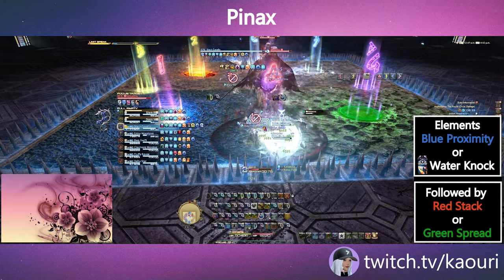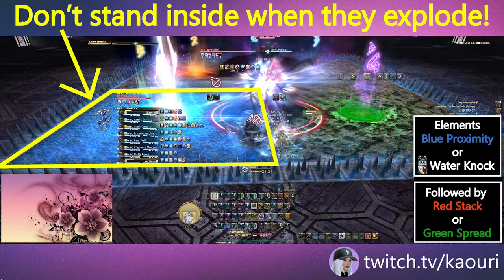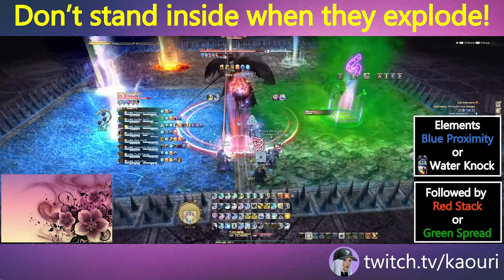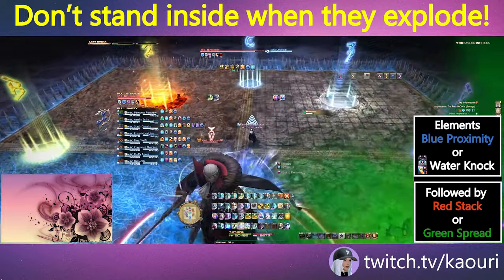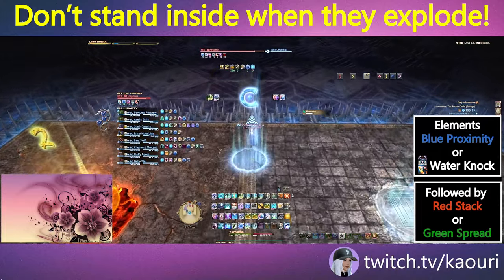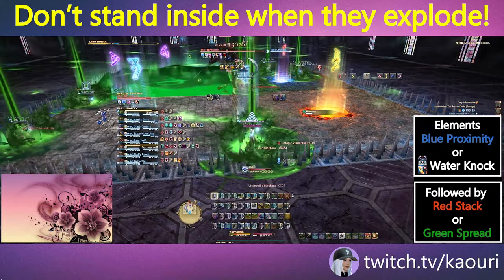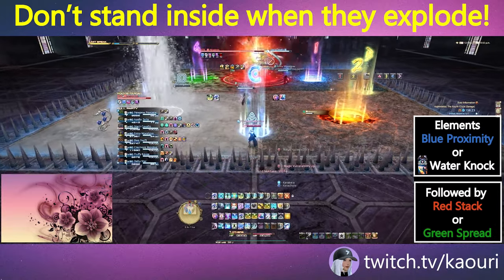The first mechanic will be either the blue lightning, which is a proximity-based damage from the center of the arena, or the white water, which is a knockback from the center of the arena. The second mechanic will happen immediately and will be either the red lava, which requires two separate healer group stack-ups, or the green poison, which is a spread.